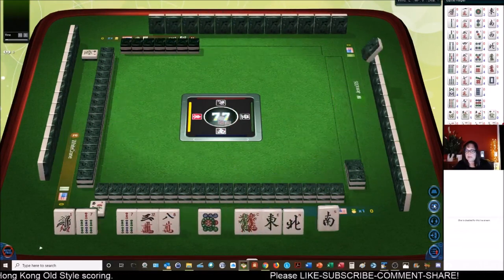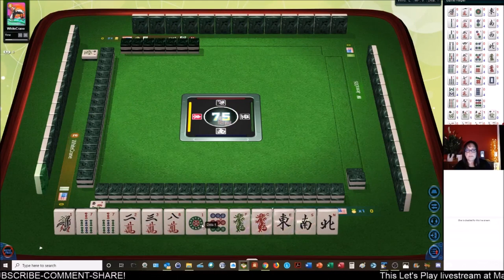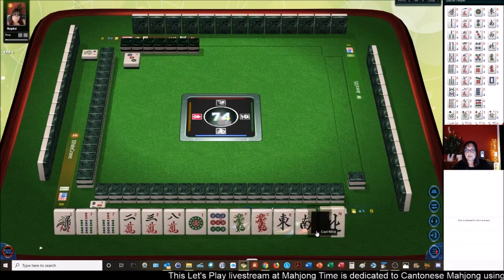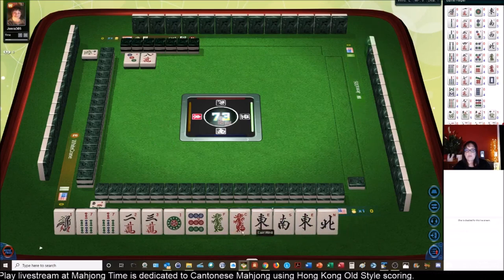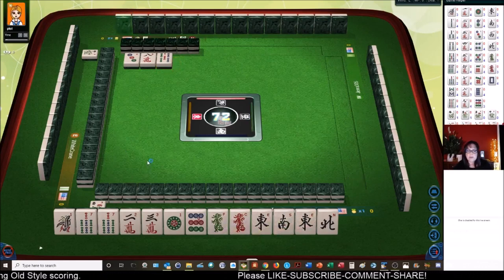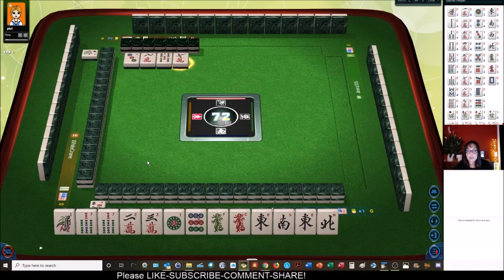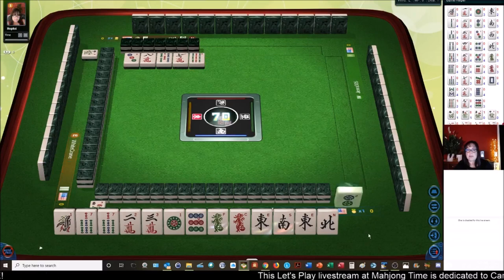Here we go. We have single honors, a pair of seven bams, potential chow two-three, and isolated dots. We have one, two, three, four, five, six east — we have nine tiles toward 13 orphans. Thirteen orphans is a 10-point hand where you have a one and a nine in each suit, one of each wind and dragon, and any tile paired. This is one of the exceptions to the four sets and a pair rule. The other exception is seven unique pairs. Let's continue to get rid of the cracks. There's a nine bam out — we need to keep an eye on that because we need one of each one and nine. Let's see if we can force it.